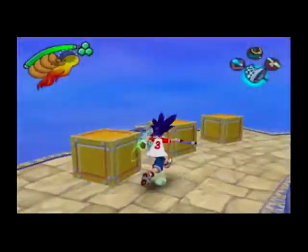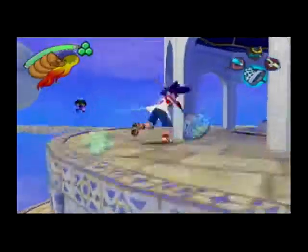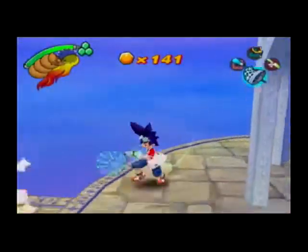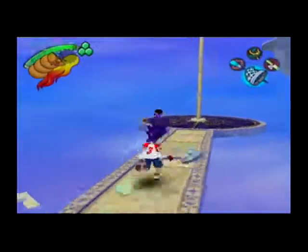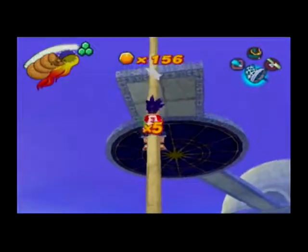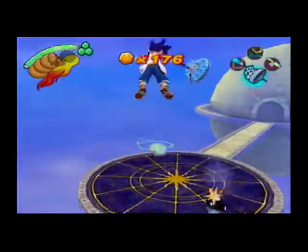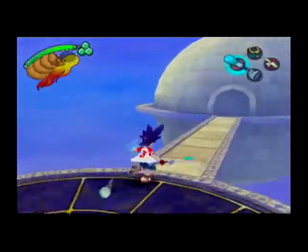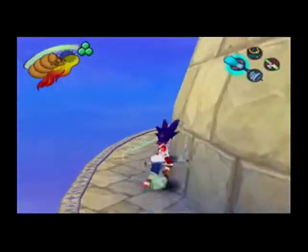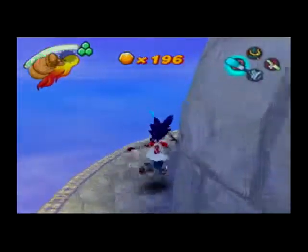I totally missed that monkey and now he disappeared. I'm sad because I wanted him - he was gonna be my friend. I was gonna name him Uki Uki. In the Crash Bandicoot faction you have Aku Aku and Uka Uka, so he would be Iki Iki. Is there something around here? This looks like there would be a hidden... oh okay, there's money. Yeah, that's good too.